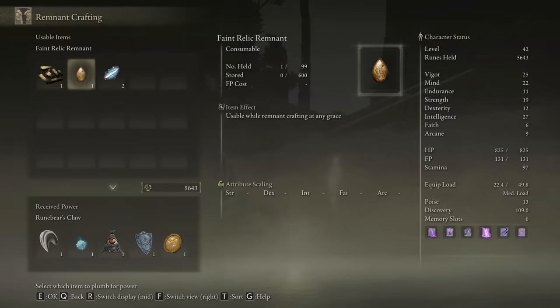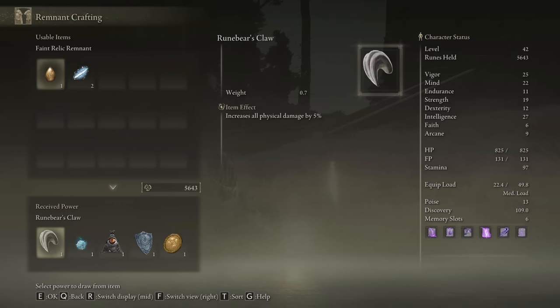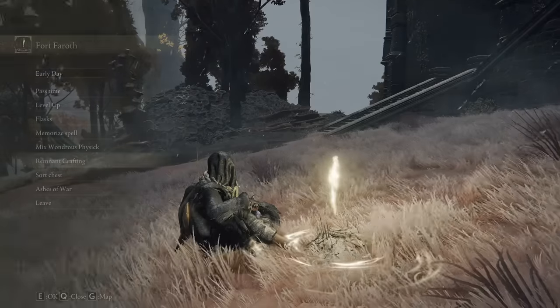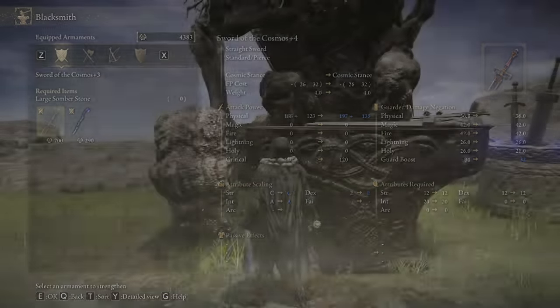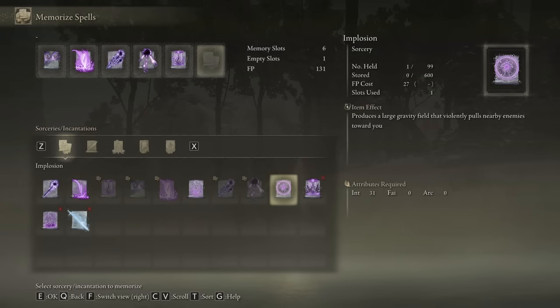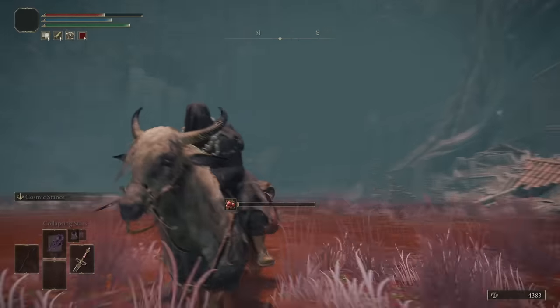We took out Grail. We'll level up Mind to 22, Vigor up to 25, and Int to 22. We'll also craft the Stargazing Heirloom which raises Int by 6, increase all physical damage by 5%, grab the Green Turtle Talisman and the physical damage negation talisman. Now let's upgrade our sword to plus 3. We can put on the Meteorite spell as well as Implosion, and now we'll go take out Radahn and kit ourselves some armor.